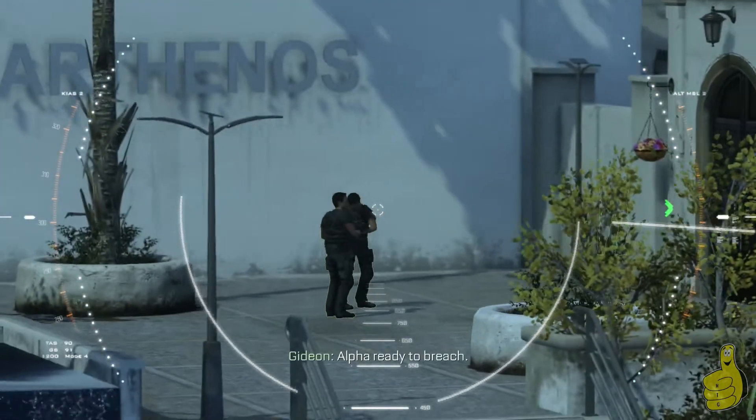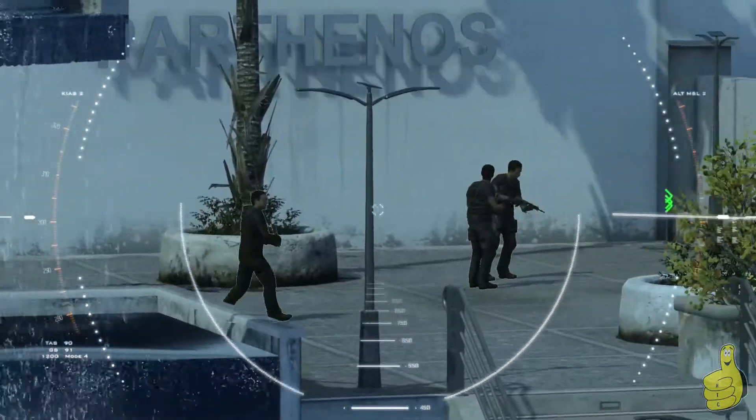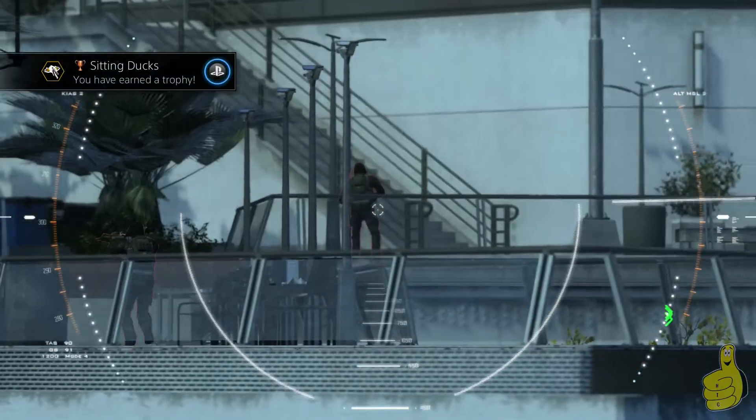Once you kill that first guy, move to the left and lower yourself — try to get about eye level with them. The third guy will just walk up, and then all you have to do is wait for the lineup, and boom — there you go, all of them are dead and the trophy is unlocked.